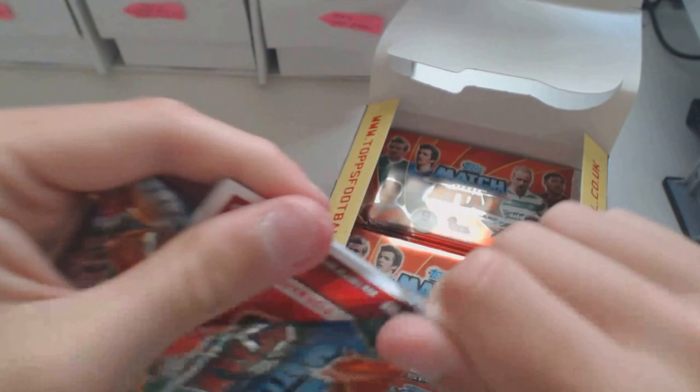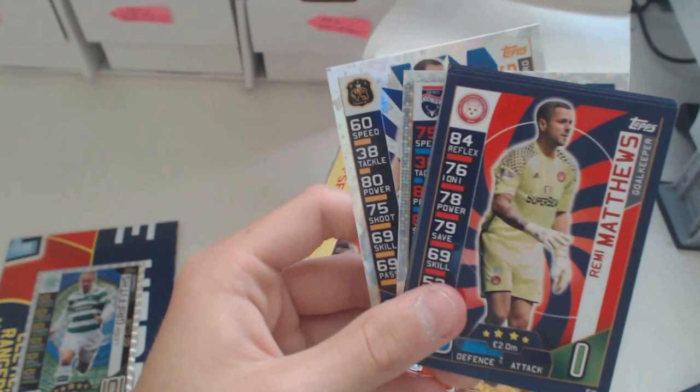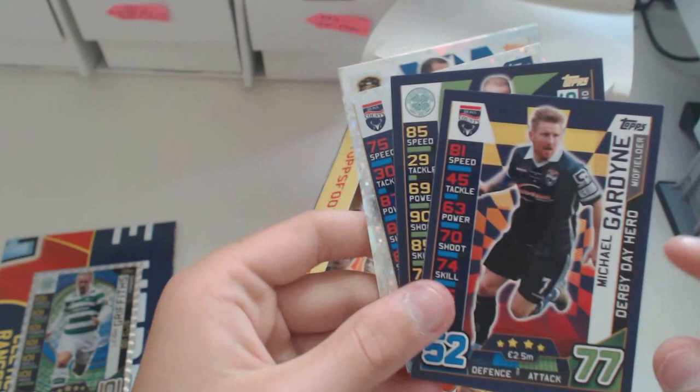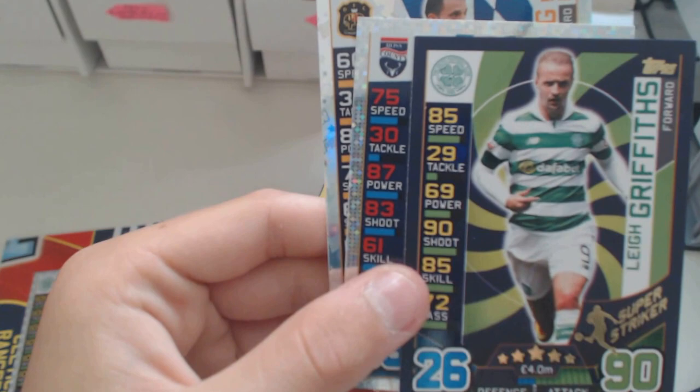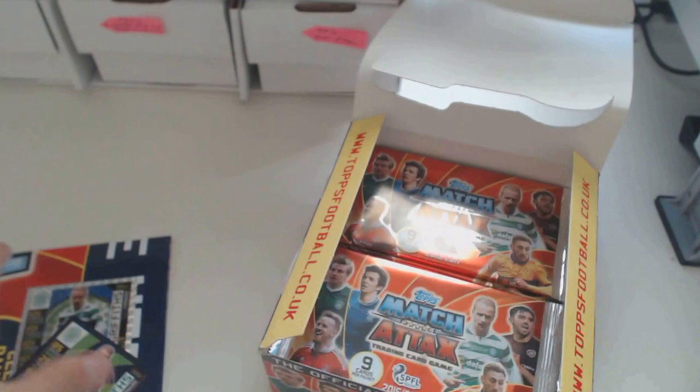We've got Burns, Tikos, Aziz, Matthews, Flood, another Derby Day Hero - Gardine. Griffiths Super Striker. We've got a star player Boyce and Fleming Gary Fleming - penalty specialist. There you can see - two Griffiths. We've got one as a hundred club and the other one is a Super Striker. So now I see that he's really good.